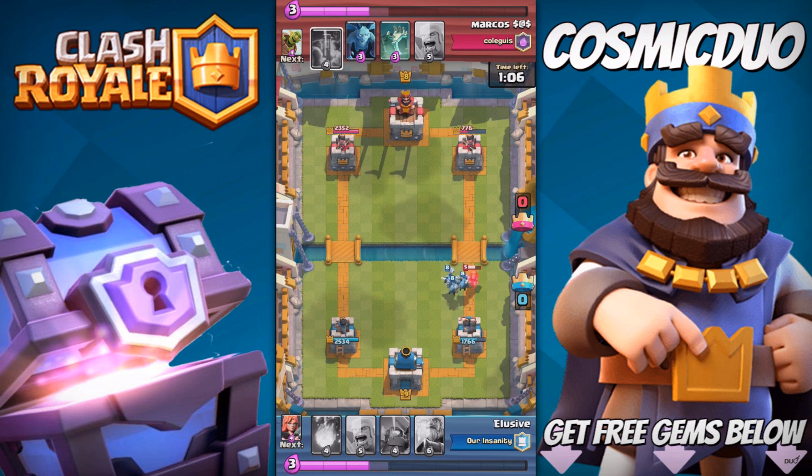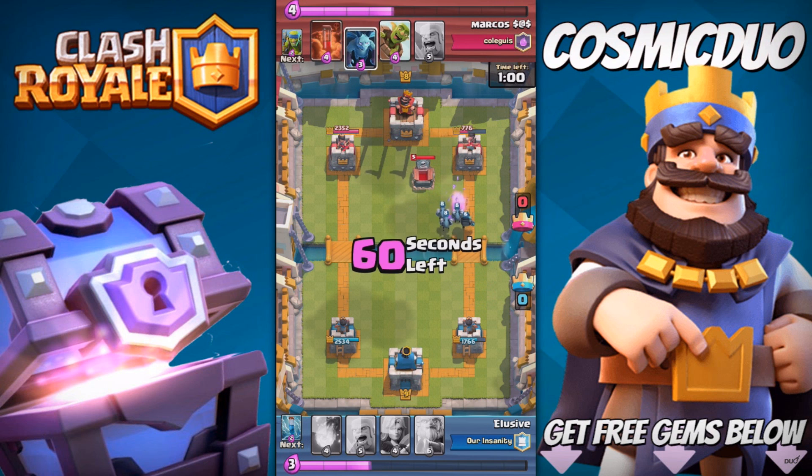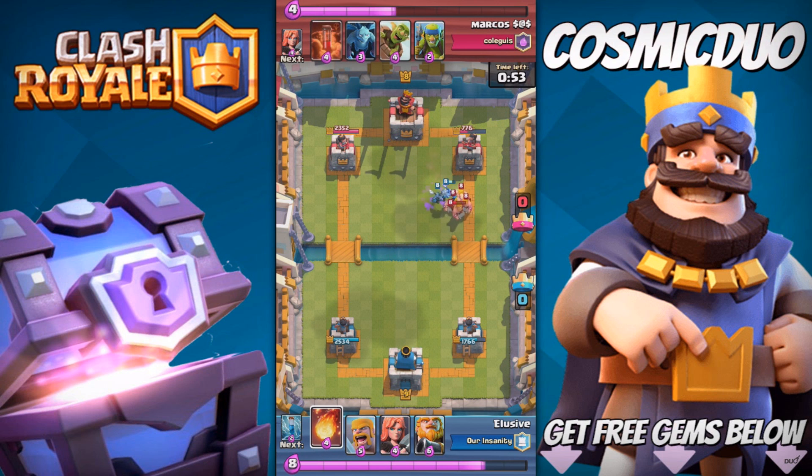We have the advantage, but it's weird — the Tombstone really stops the Hog Rider. It really stops the Hog Rider. It's not a great thing; we kind of have to bait it out and keep it out of his deck.